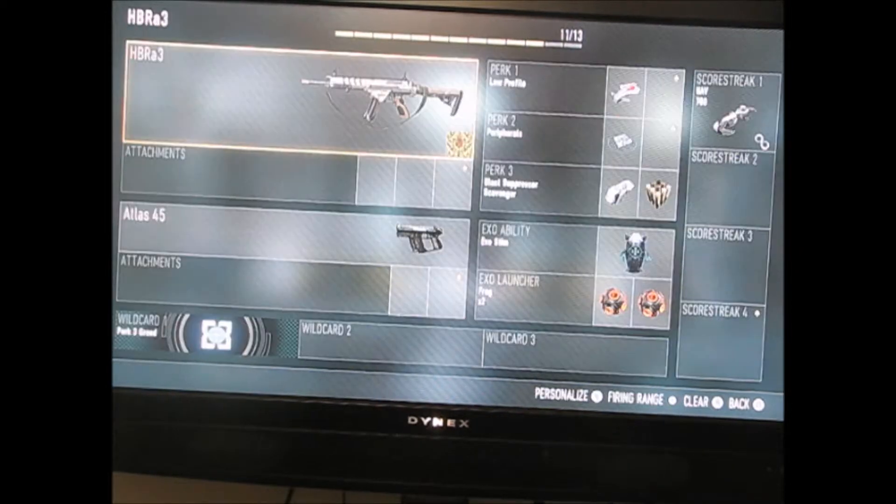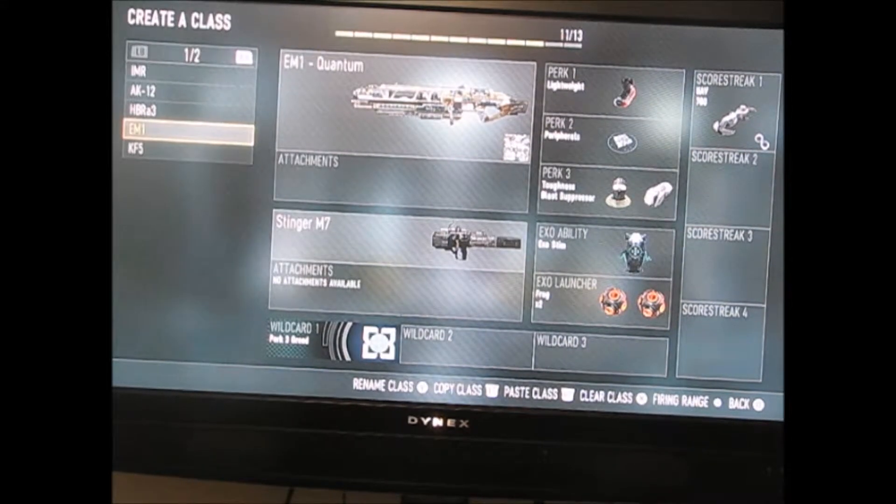Next is the HPRA3, no attachments — didn't really use it that much. The Atlas 45, Perk 3 Greed down there. We have low profile, peripherals, blast suppressor and scavenger, exo stim, and two frags, along with my UAV with the support upgrade on it.